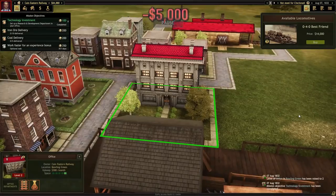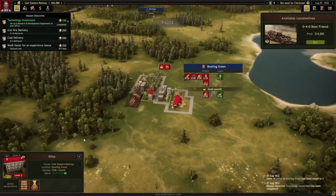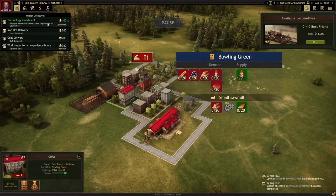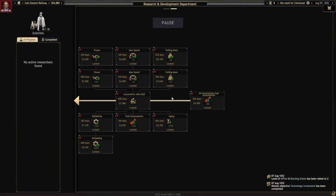We have a fancier building now - it's looking pretty swanky for such a tiny little town. Research and development - your company now has a research department. Let's see what we can do here. Oh, there's the research department up here. I was not expecting a whole research tree with this game - that's pretty cool.